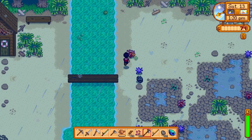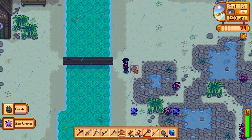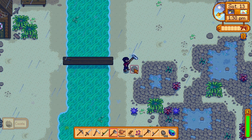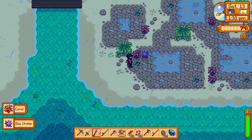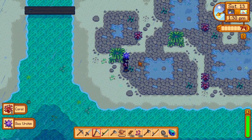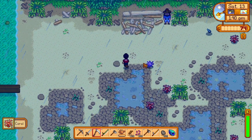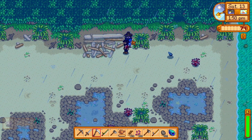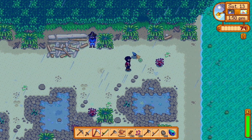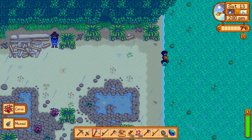Oh, we get a little cutscene — actually, that's not a cutscene, just some rain. Oh, cockle. Cockle's a funny word. Sea urchins. I wonder what these sell for and what they're used in. I'm not really sure. Okay, who's this guy? Hello? He doesn't seem to talk. Maybe we have to do something to get him going.